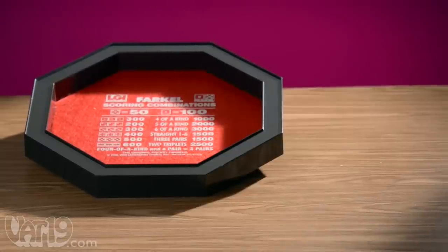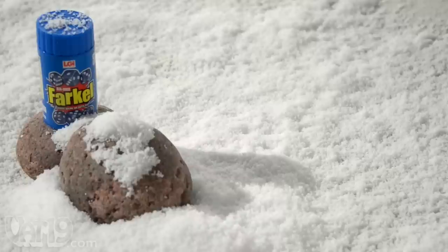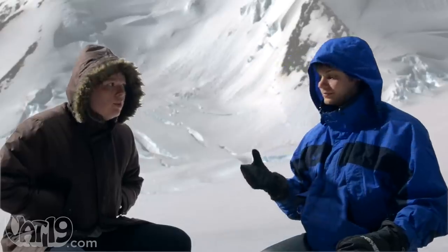The Farkle game set includes a felt-lined rolling tray, scoring sheets, and two sets of six dice. Or for Farkle on the go, you can play compact, six-dice Farkle just about anywhere.